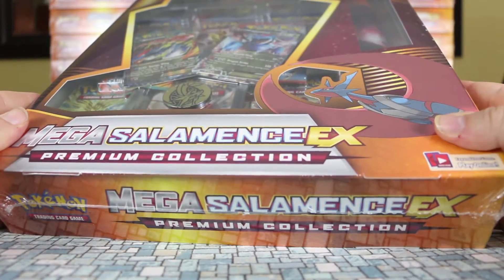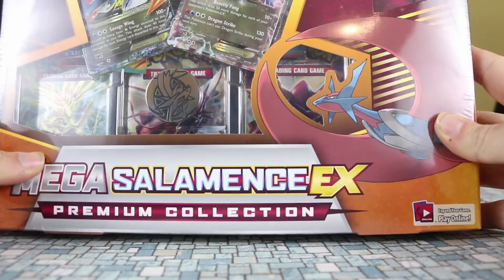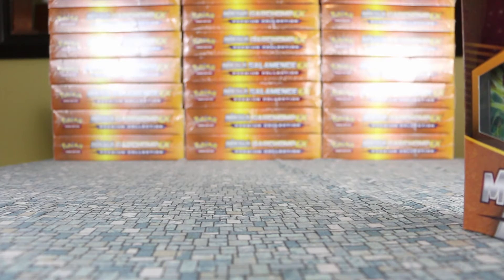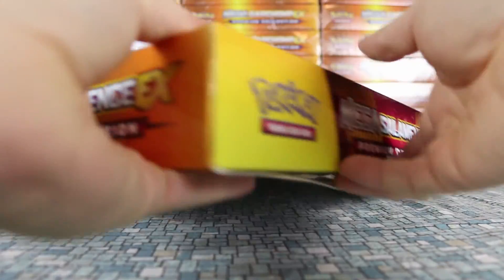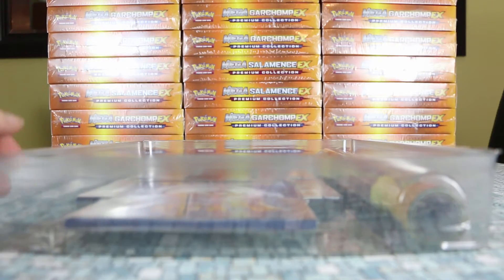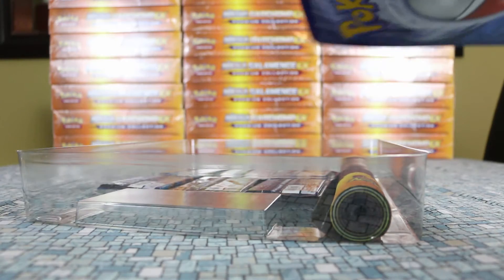Inside they have eight booster packs, a mat, and a bunch of other stuff. They also include a Jumbo card, a regular EX, a Mega EX, and Spirit Link cards. These pre-sold really well. I had heard Pokemon was delaying them, but they actually came out on the 16th when they were originally supposed to.